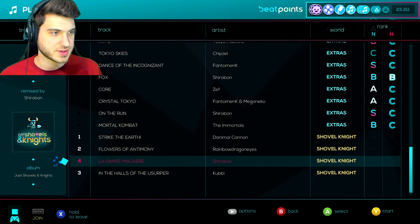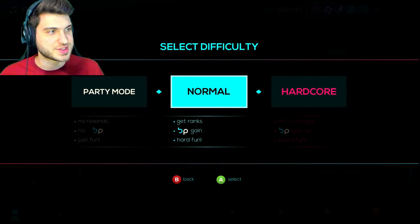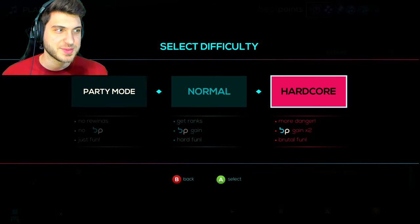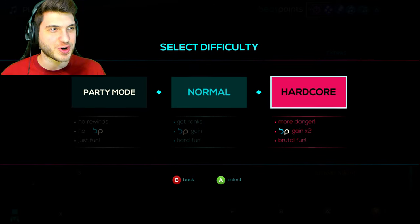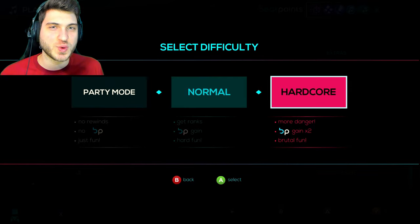Ah, that's a boss, I think. It seems like it is. Yeah, the red ones are bosses, right? Okay, cool. Now the real question is, do we do this normal or do we do this hardcore? Part of me wants to figure out what both are, but I kinda want to dive straight into hardcore and just take it like a champ.